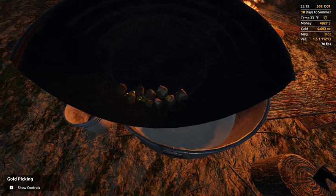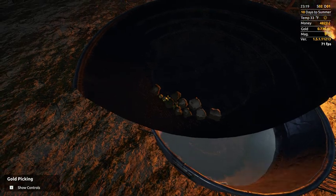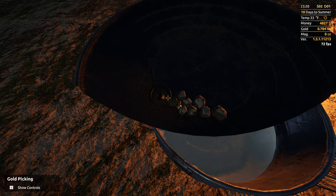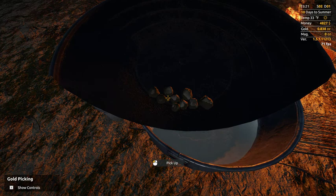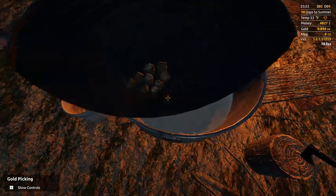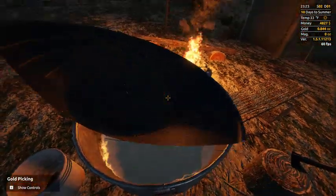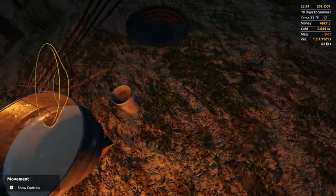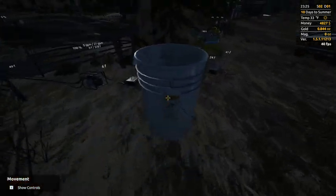Look how big these nuggets look — they look like a third and a quarter of an ounce each, man. But they're not. When you watch them add up, they're crap. It's hard to render them like they are in real life — they're really tiny, tiny pieces of gold. Maybe they just can't really render that correctly. Anyway, we got 0.84. Not worth doing.